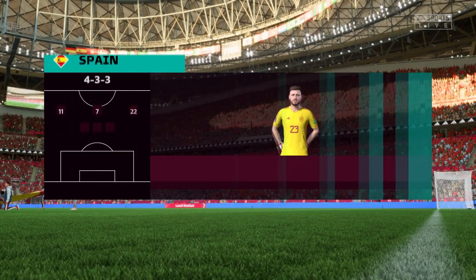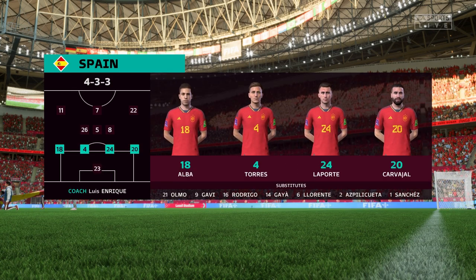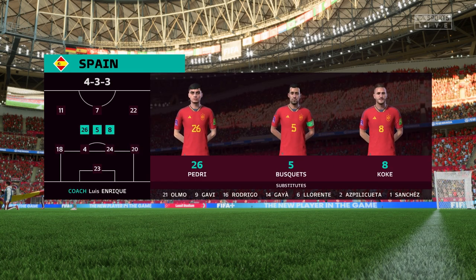Here's the line-up for Spain. Carvajal starts with Jordi Alba in the full-back positions. Pablo Sarabia starts with Ferran Torres out wide, and Morata is the main striker for this match.